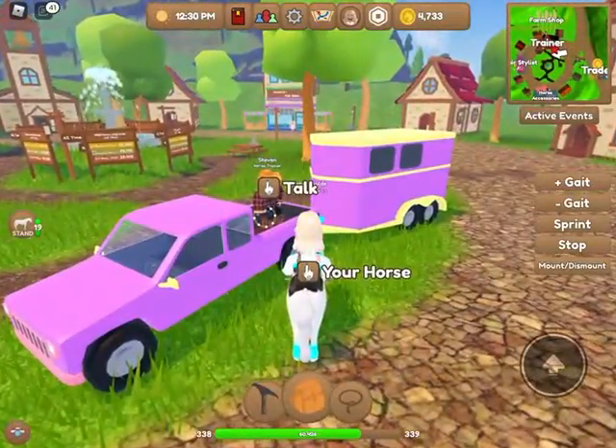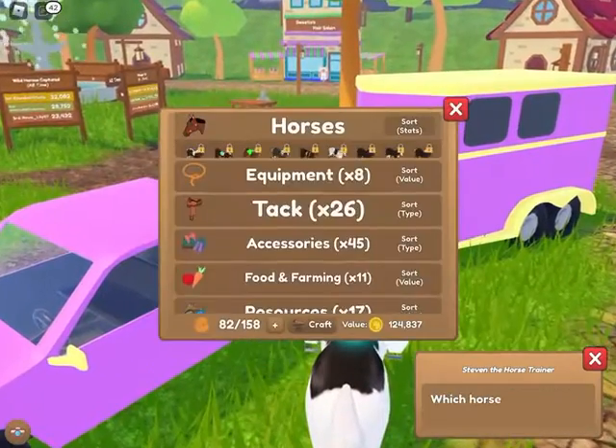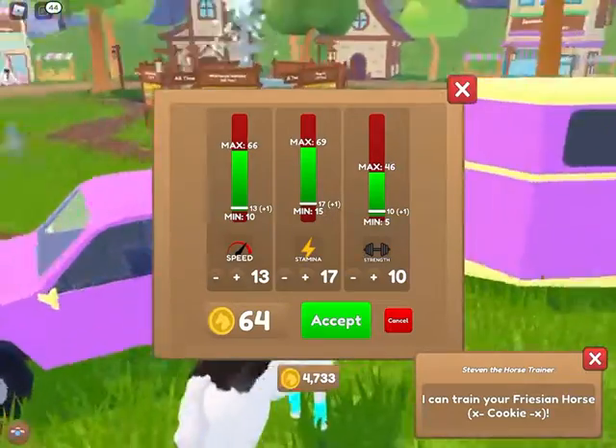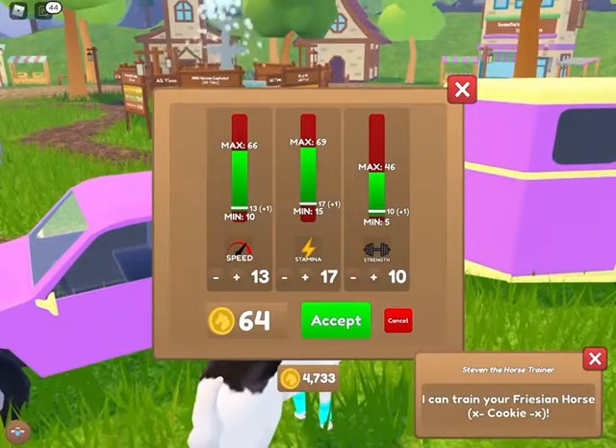Next is about the shopkeepers. This is Stephen the horse trainer — you tap on what horse you want to be trained and he will train it for you for a certain amount of tokens.